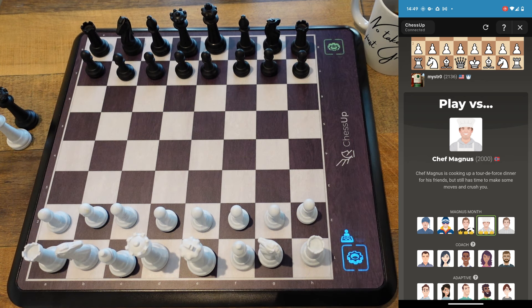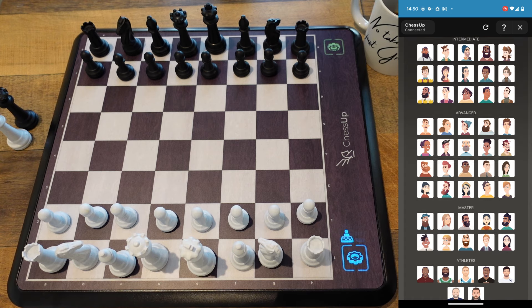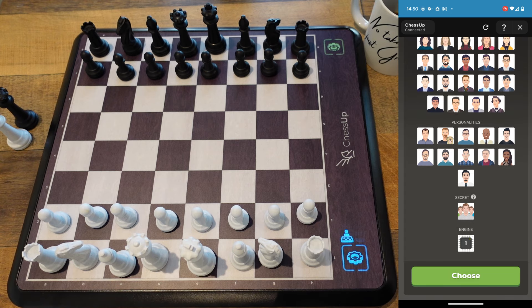Playing against bots, they're going to make mistakes, but sometimes the mistakes they make are harder to see and take advantage of than others. In this particular game, once I saw it very early on, I just put my foot right on the pedal and kept pushing. All right, so let's go — Chef Magnus, I'm going to play as white.